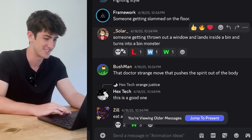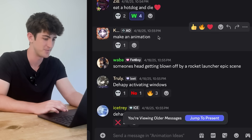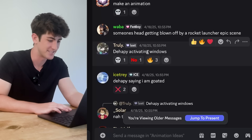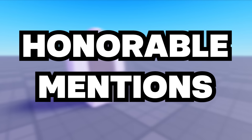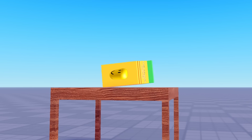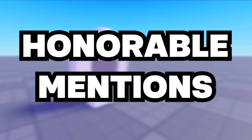Someone getting thrown out a window and landing inside a bin and turning into a bin monster. Eat a hot dog and die. Make an animation - I think that might be the most helpful one yet. De-happy activating windows - do we ban them? Honorable mentions: orange juice, sneeze, drop kick. End of honorable mentions.